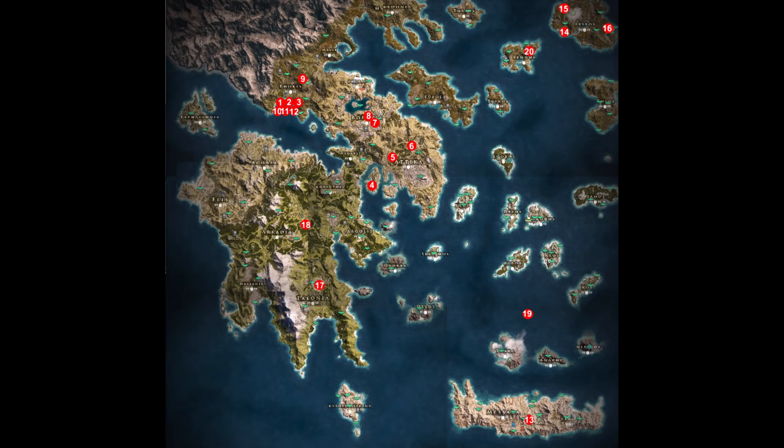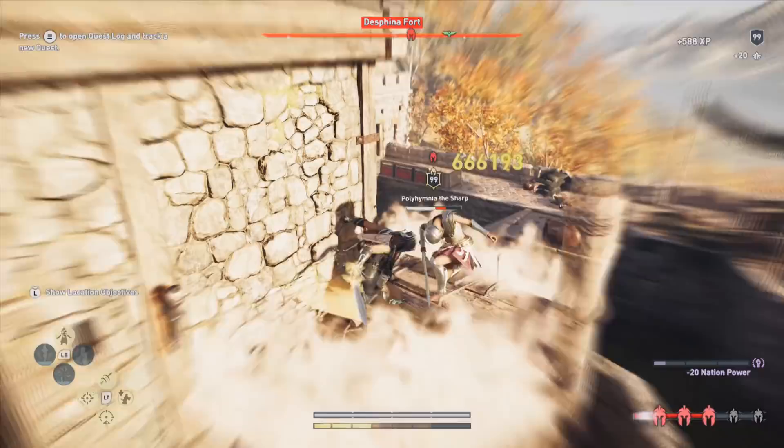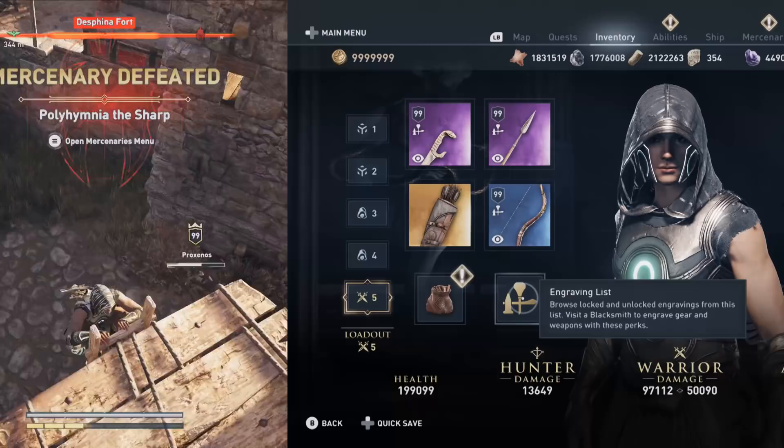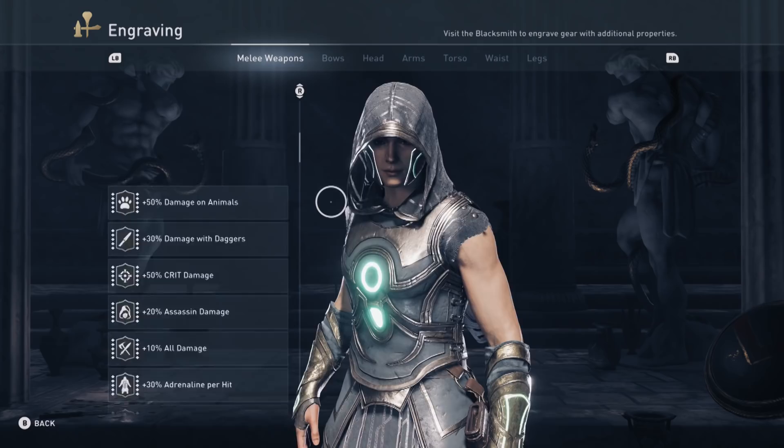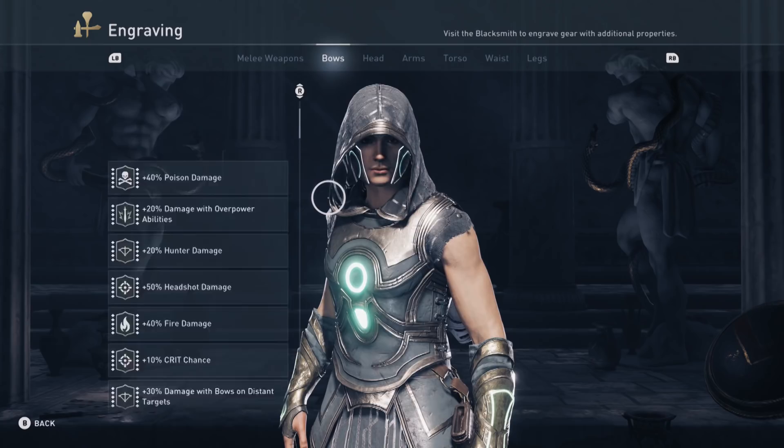So what makes a unique weapon unique, you may ask? Well, there are certain restrictions on engravings. Not every engraving can be part of every item. When you open your inventory and go to the engraving menu, you can see a list of possible engravings for every item type. You can check what's possible to engrave on your head, on your arms, on your torso, and so on. Only these engravings can be found from looting or at blacksmiths, but there are some items that break these rules.